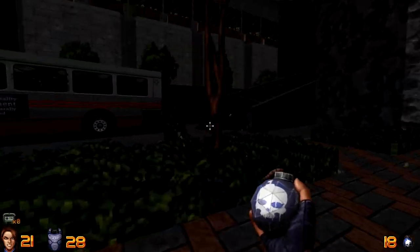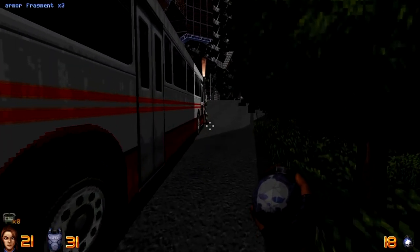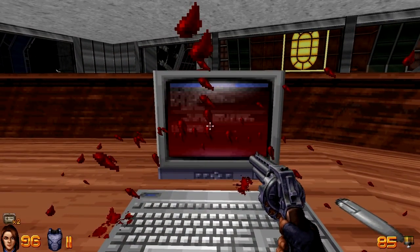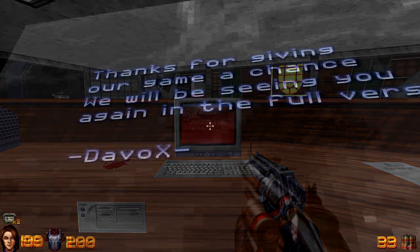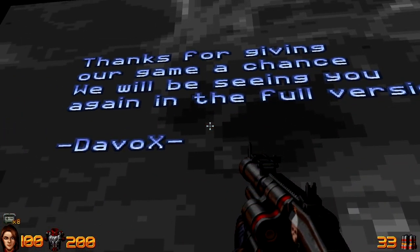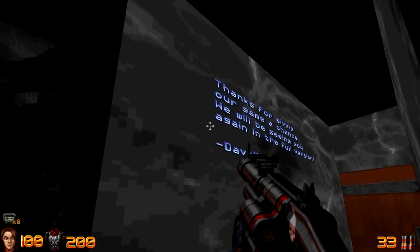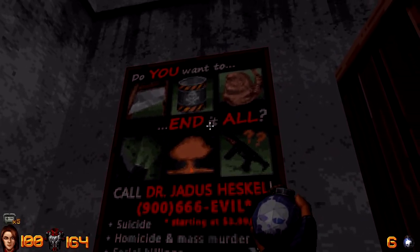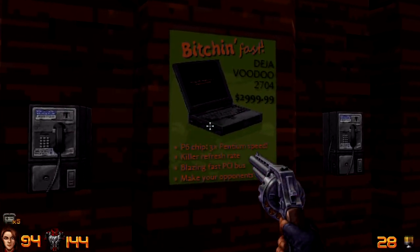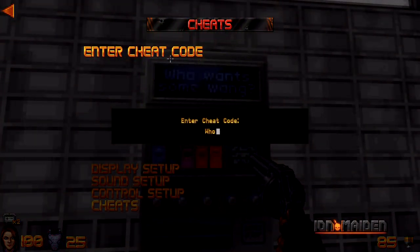This wouldn't be a Build engine game without massive levels filled to the brim with secrets and references, and Ion Maiden certainly delivers here as well — from hidden doors and interactive objects in the environment, to crawling through vents and grabbing various key cards. Out of the roughly 6 or 7 times I went through the preview build, each time I discovered something new I had completely missed in my previous run. I spent at least half an hour in my first playthrough simply looking at all the various posters and hilarious in-game advertisements, all while attempting to key in various cheat codes from random text in the environment, to no avail.